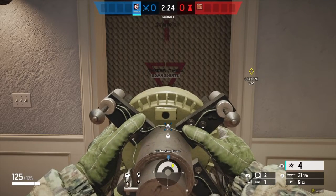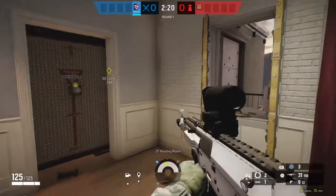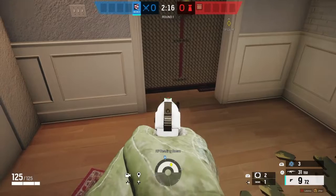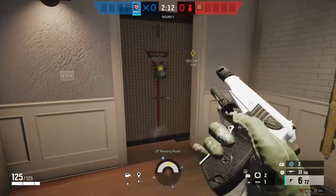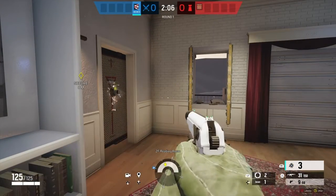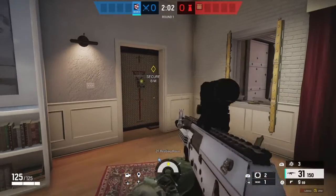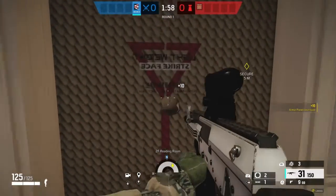Hey guys, it's me and Michael with another video. Today I'm going to be showing you how to counter castle. This is how you do it right here — you just put a fuse thing on the castle door and blow it up. I was struggling a little here and had to do a voiceover because my mic was muted, but yeah, blow a hole in this door right here.